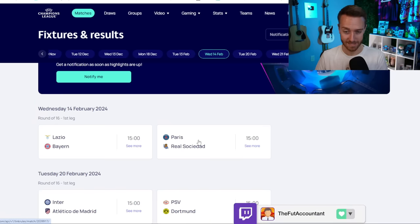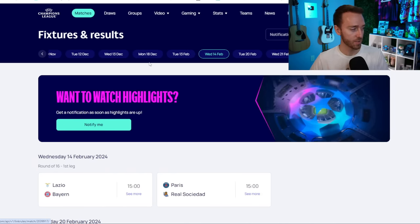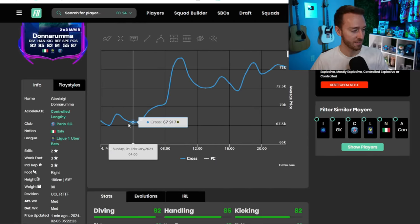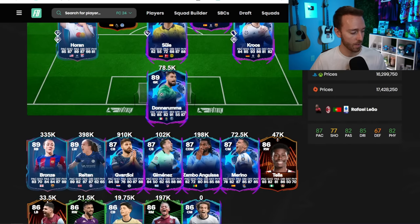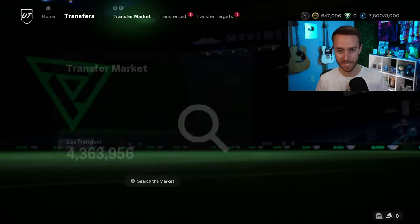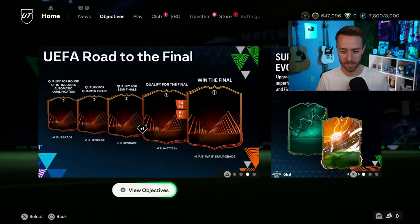Since Donnarumma's card is going up, you're starting to see the rest of the cards on that team rise as well. That's what I would look at first — cards that play the soonest, that could get upgraded the soonest from this first leg of the knockout games. The first legs are next week Tuesday and Wednesday the 13th and 14th: Leipzig, Madrid, Copenhagen, City, Lazio, Bayern, PSG, Real Sociedad.